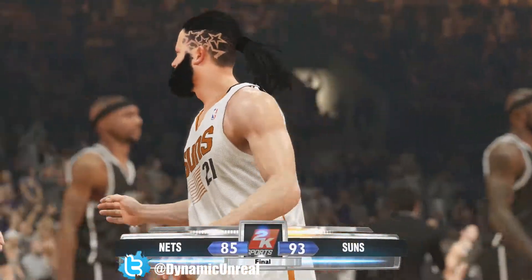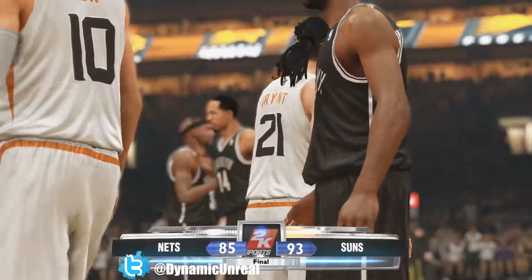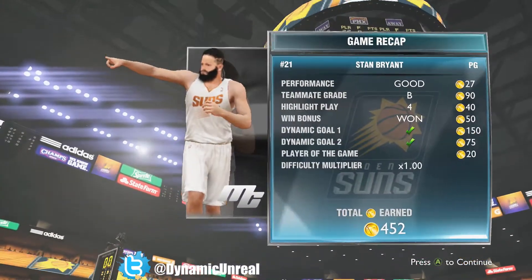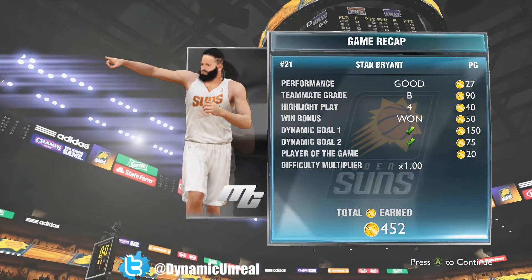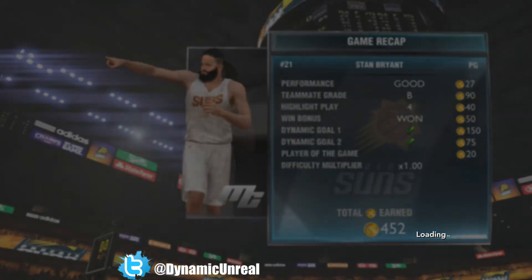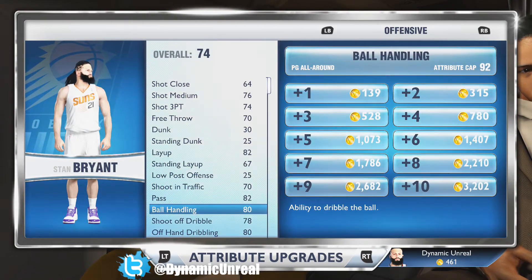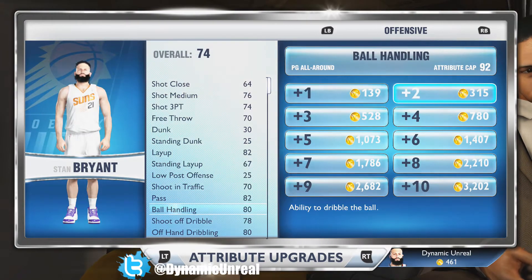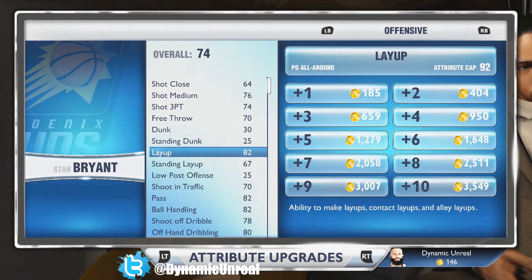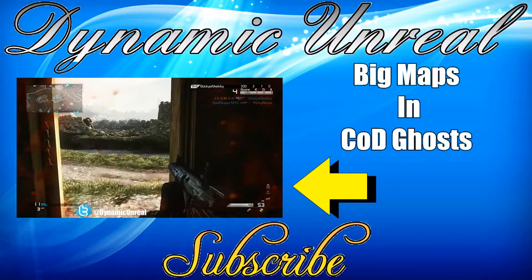We won by eight points — the Nets are terrible this season, we all know that. I was able to get those 10 straight points. Dynamic Goal 1 — had it. Dynamic Goal 2 — had it also. I managed to earn 452 VC and can upgrade my attributes again. My player is going up pretty quickly, especially since I'll keep playing MyGM to rack up points. Anyway, that's my time guys — rate, comment, subscribe, and peace out!